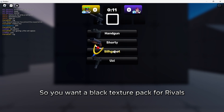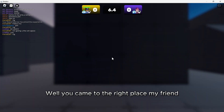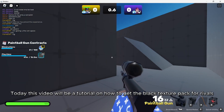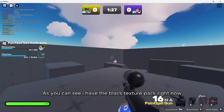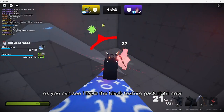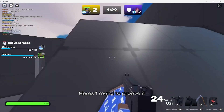So you want a black texture pack for Rivals? Well, you came to the right place. Today this video will be a tutorial on how to get the black texture pack for Rivals. As you can see, I have a black texture pack right now — it makes your target more visible in the map. Here's one round to prove it.